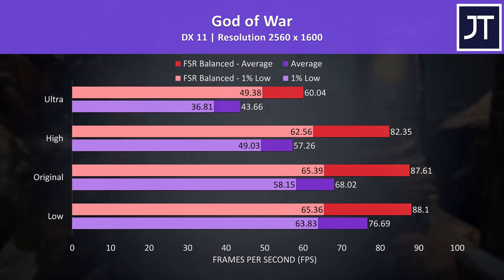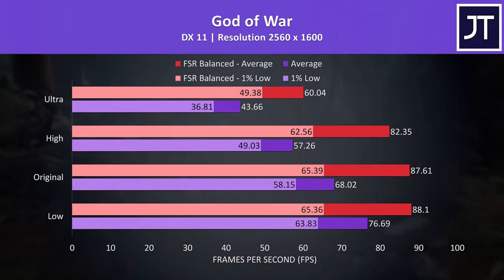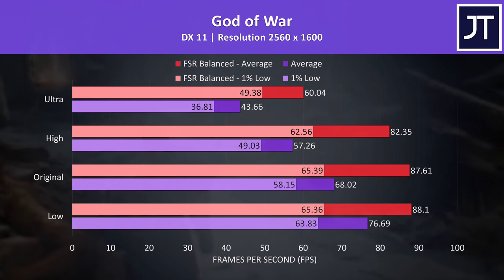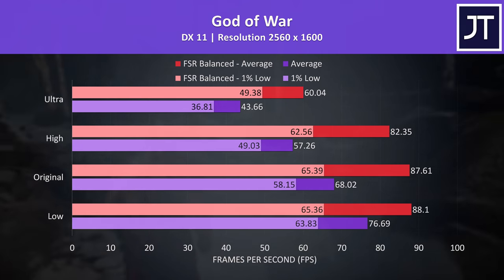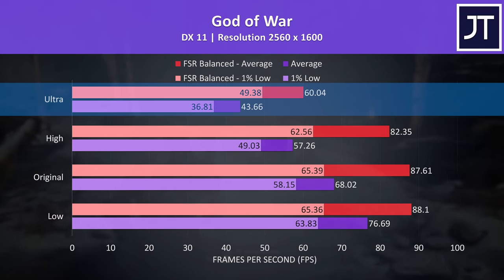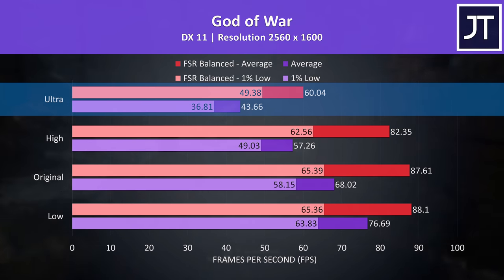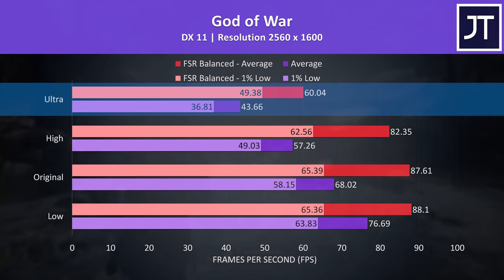So for the most part this year's new all AMD G14 is doing pretty well compared to last year's G14. Now let's find out how newer games actually perform at the screen's native 2560x1600 resolution. Starting with God of War, we've got the stock results in purple and FSR set to balanced mode in red. FSR is able to get us some nice performance gains, particularly at higher settings. Ultra settings was around 44 FPS normally, but simply switching FSR on boosts us up by 38% to 60 FPS.